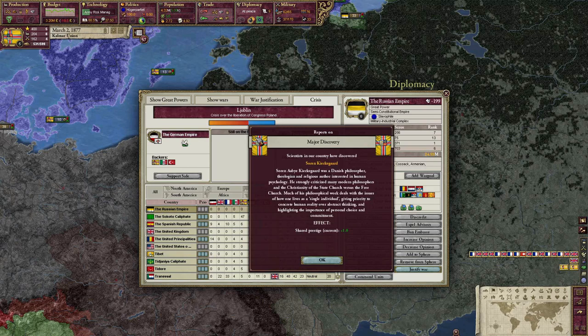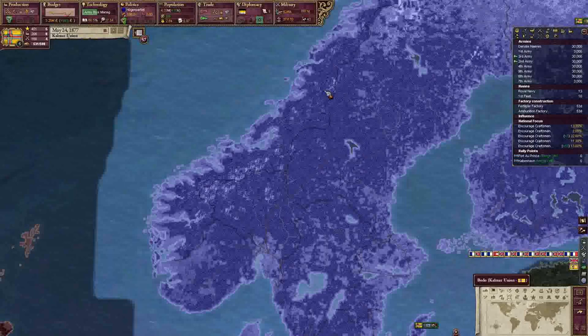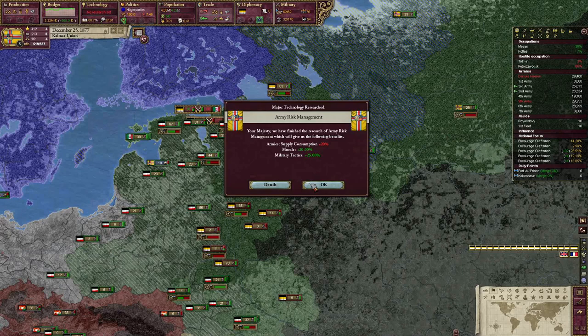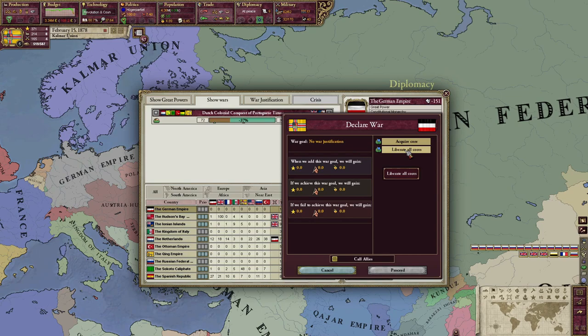There's a crisis against the Russians, which is great because I'm eager to reenact the Swedish-Russian war. I'm going to back the Germans - hopefully we can get the Russians to either release Poland or go to war with them and stomp them. Russia would actually be insane to take this crisis. Everybody's backing Germany but the Russians are not folding. We got the Ottomans, the Italians, the Germans, the Kalmar Union - we are going to beat the Russians. The Germans peaced out with Russia, but they didn't give me the state I demanded. Germany, I hate you more than I can possibly say right now.